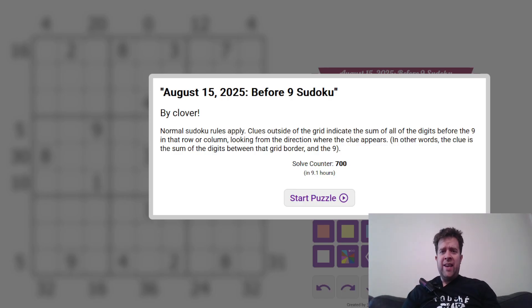G'day and welcome back to another GAS walkthrough. Today we're looking at August 15th, 2025's Before 9 Sudoku by Clover. Clover's one of our starters here at GAS HQ. My name is Phil Murphy. G'day, how y'all doing? We are GAS — Genuinely Approachable Sudoku — which creates a genuinely approachable Sudoku person watching this.